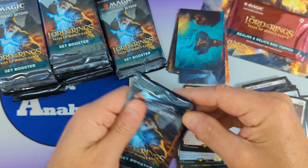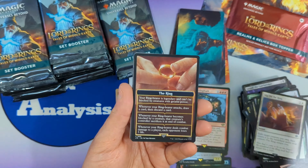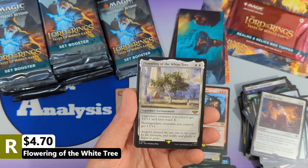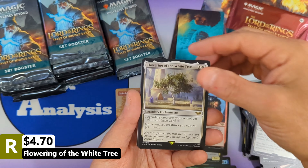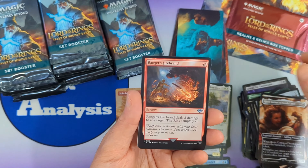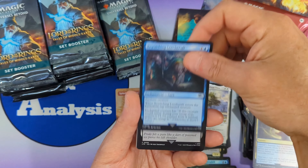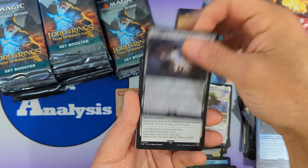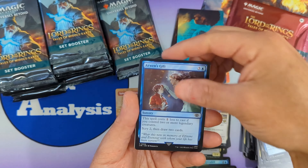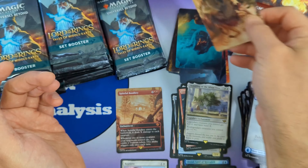We got ourselves the ring token, followed by Celeborn the Wise. Then we're going to see Flowering of the White Tree as our rare — a decent rare value, just over four dollars — with Rosie of South Lane, Ranger's Firebrand, Golem's Bite, Gandalf Sanction, Bewitching Leechcraft, Morgul Knife Wound, Fog on the Barrow Downs, Birthday Escape, Arwen's Gift, a full-art Mountain Island, and another non-signed art card.